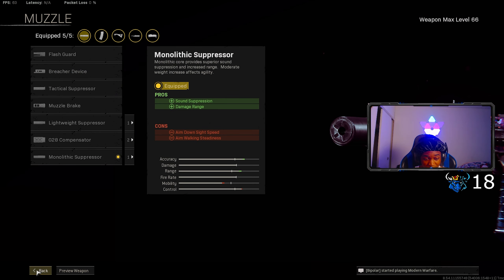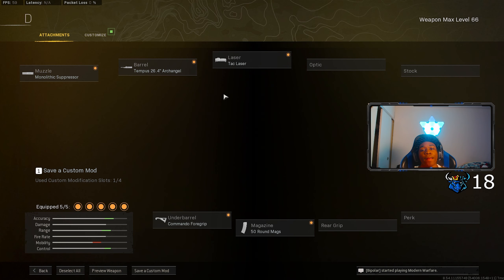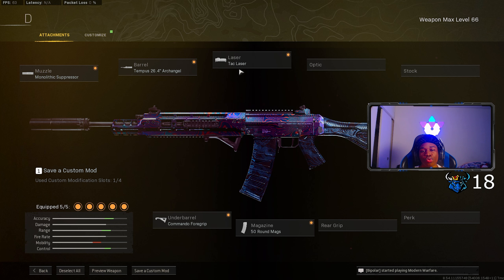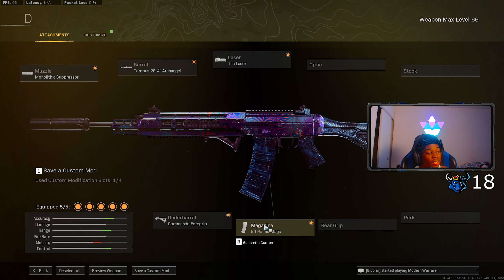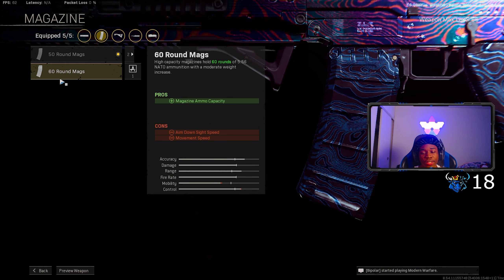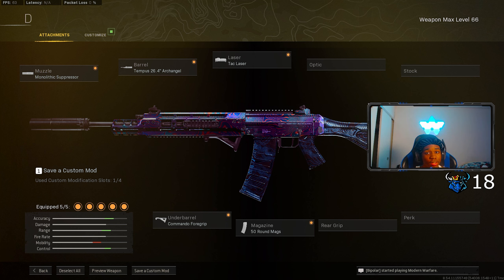For the muzzle, put on the Monolithic Suppressor for damage range and sound suppression. For the barrel, put on the Tempest 26.4 Archangel for damage range, bullet velocity, and recoil control. For the laser, I use the Tac Laser because of the ADS speed — you're also able to see further with the iron sights. For the underbarrel, put on the Commando No.4 Grip for recoil stabilization and aim stability. For the magazine, put on the 50 round drum — the 60 makes the gun too slow, so use the 50 instead.